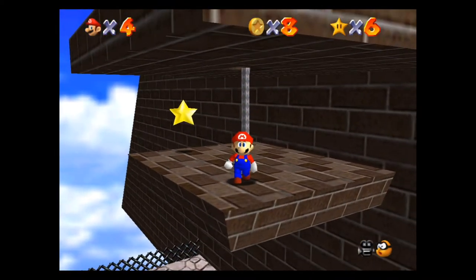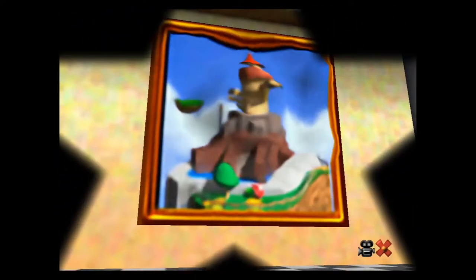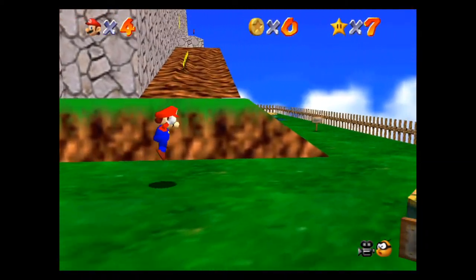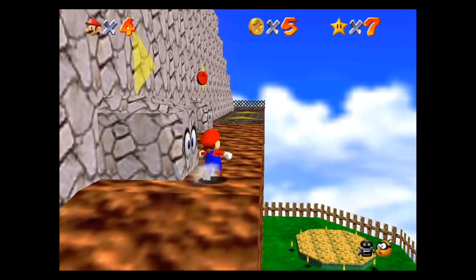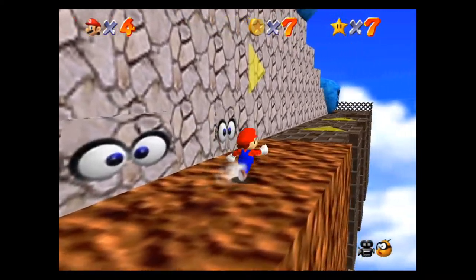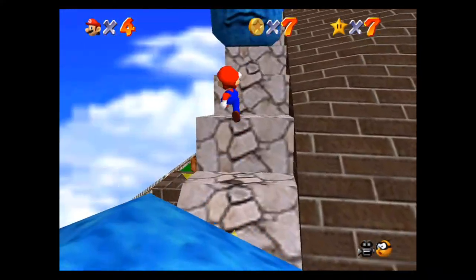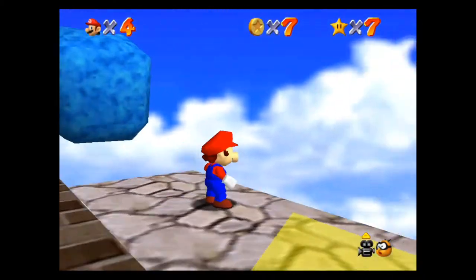That's how you get 'Shoot into the Wild Blue.' For 'Red Coins on the Floating Island' — getting this star is literally about collecting all the red coins in the stage, not just the ones in the air on the floating island. I like to come this way and go all the way around because there is one up here on the stairs, right on top of the Whomp's head.